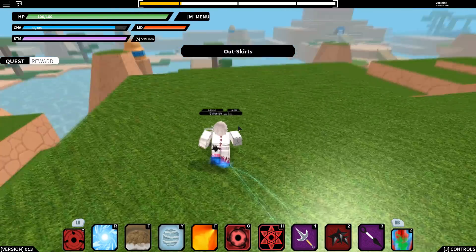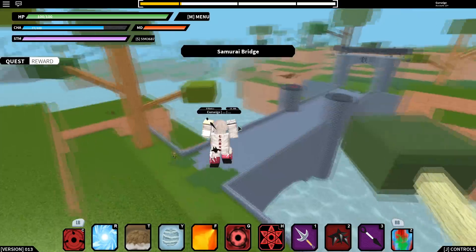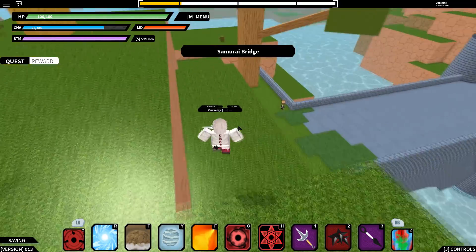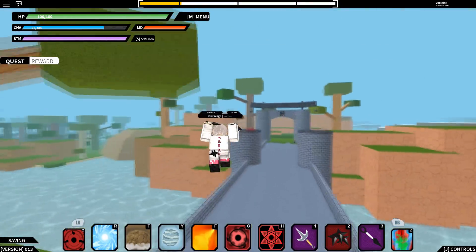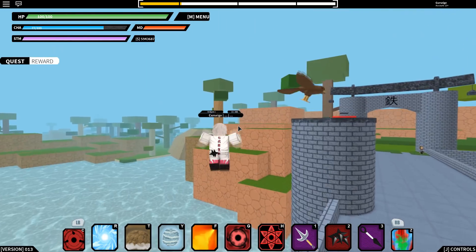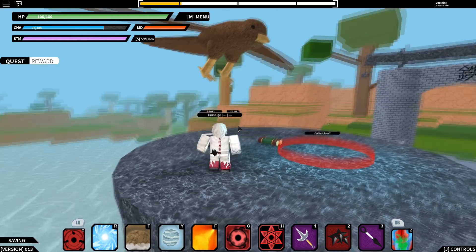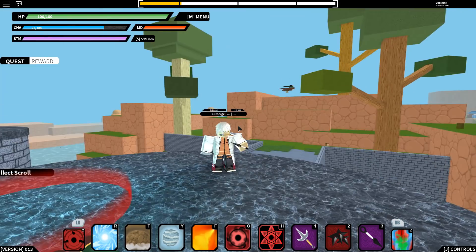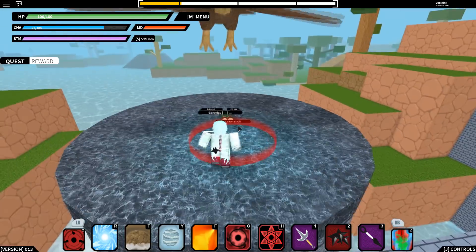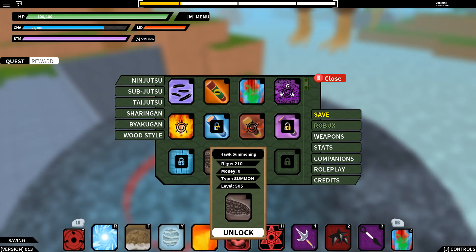I found it — it literally spawns on the samurai bridge, right here. The boss falcon is over in that direction, and the Hokage village is northeast of where we came from. You get the hawk scroll automatically — boom, you got it.